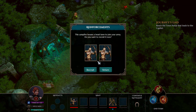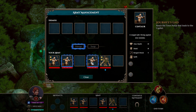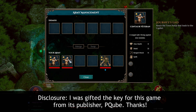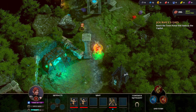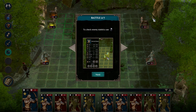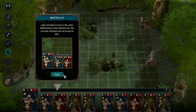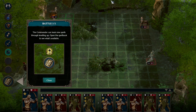The tutorial explains the merge mechanic: you select one unit, select another, click merge, and bring them together. You now have a one-star centaur instead of two basic centaurs. The first fight is against a couple of ents - nothing difficult. The battlefield is a square-based grid, very similar to Heroes of Might and Magic 5. The developers do claim it's more inspired by Heroes 3, but I personally notice a strong influence from Heroes 5.